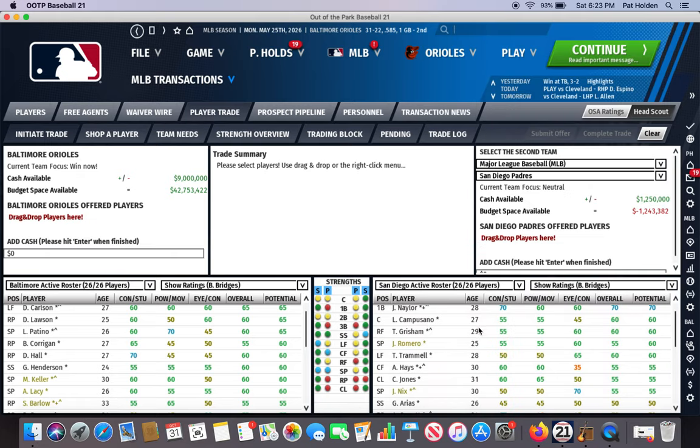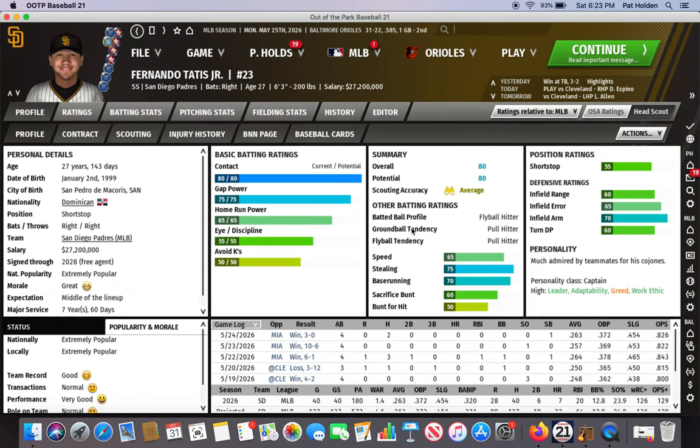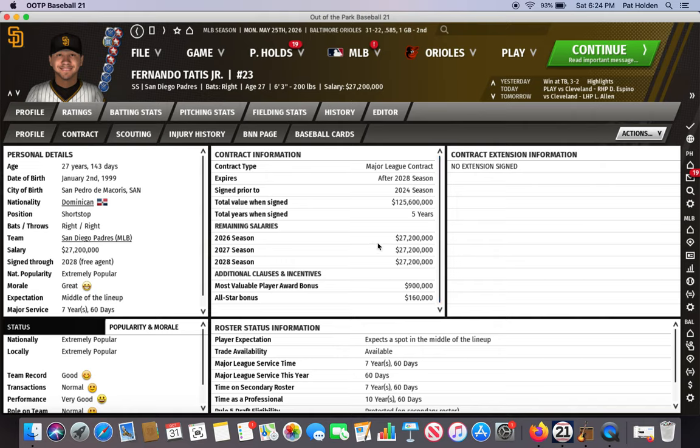We're going to try to trade for Fernando Tatis Jr. Keep in mind the Padres are over budget here by $1.24 million, so that might play into their decision to trade. Tatis — my scout thinks he's an 80, OSA thinks he's a 75 — he's a superstar player. He's put up 4.9, 9.3, 5.9, 6.6 WAR with ridiculous OPS pluses. Contract-wise, he's got three years left including this season in 2026 at $27.2 million, and he's 27 years old. An all-star elite-level player who's 27 and under team control for three more seasons — that's pretty nice.